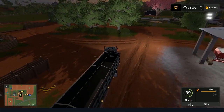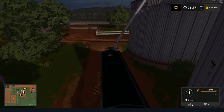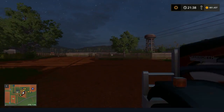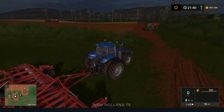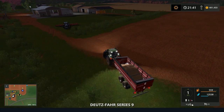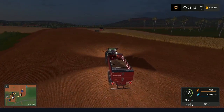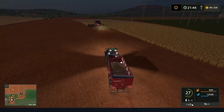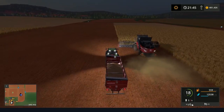As soon as the combine gets a little farther ahead we'll let the T8 loose in there. I have noticed there's a glitch with this map and I hope they fix it soon — I've heard rumors that Giants is working on it but I haven't seen any proof. When it rains, you don't see the rain; it just kind of shows that it's raining and you can kind of hear it. My soybeans were ready and I was expecting to get out here with the combine and start making this video, but I couldn't because you can't thresh in the rain.